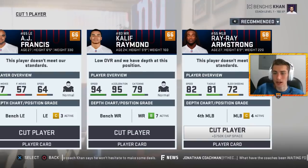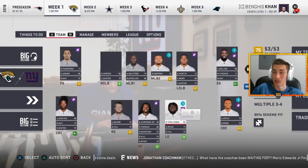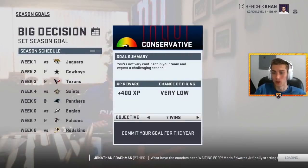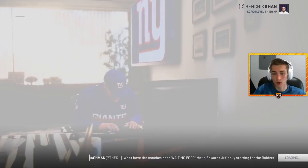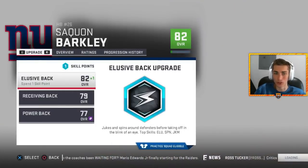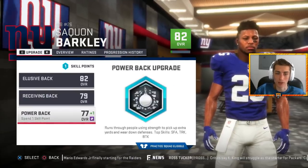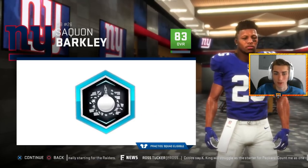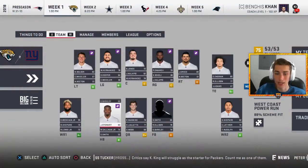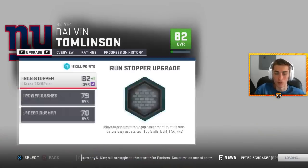I gotta cut one player now — it's gonna have to be Ray-Ray Armstrong. I don't really see him playing a role on this Giants team. The linebacker position I do want to upgrade at some point soon, and he just really doesn't fit. So Ray-Ray Armstrong is the final Giant to be cut. We're gonna set a season goal and we're going for eight wins. I'll use some of the skill points that we have accrued over the simulation thus far, and that is going to be on Saquon Barkley. I want him to get better as a power back — I really like him in that department. Saquon Barkley will receive boosts in ball-carry vision, break tackle, stiff arm, and trucking. Not too bad, and he has superstar.